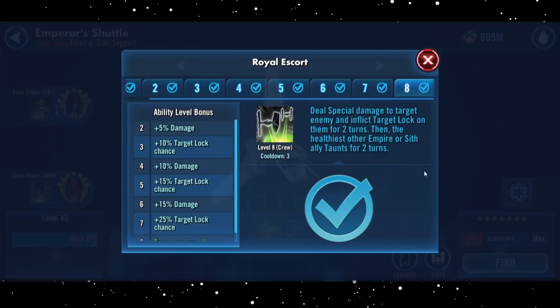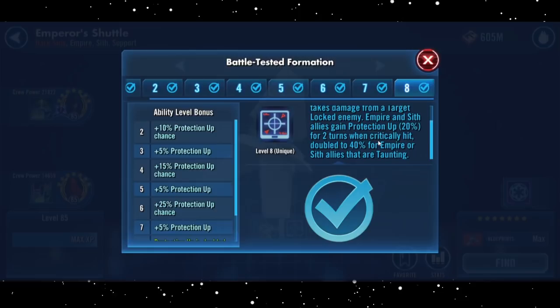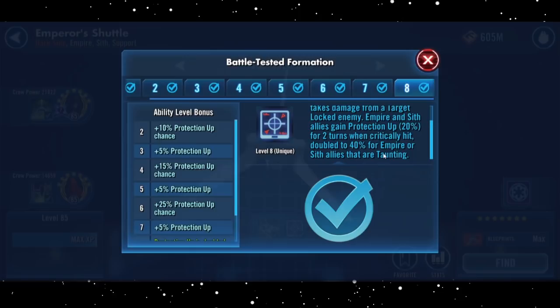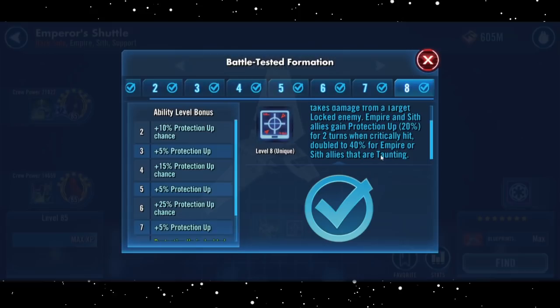Now for its unique, Battle-Tested Formation. When maxed out, it'll dispel all debuffs on Emperor's Shuttle any time it takes damage from a target locked enemy. It'll also grant Empire or Sith allies protection at 20% for two turns when critically hit, or at 40% if they happen to be taunting. This is pretty substantial and really brings the kit together — if the basic hasn't shut down enemy crits, you'll gain protection when they hit you, while passing taunt to the healthiest ally leads to a huge 40% protection boost. It remains to be seen how effective this will be against the Falcon meta, but it's certainly something I'm looking forward to testing.